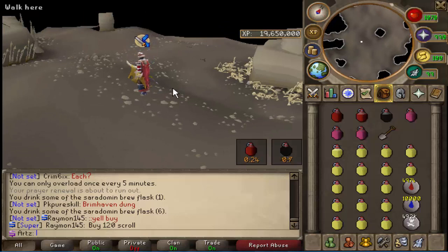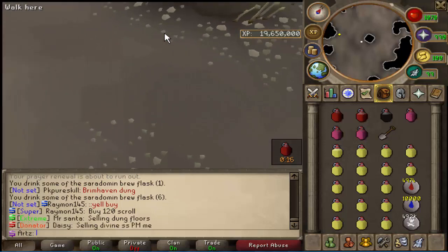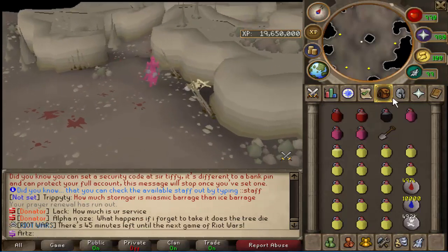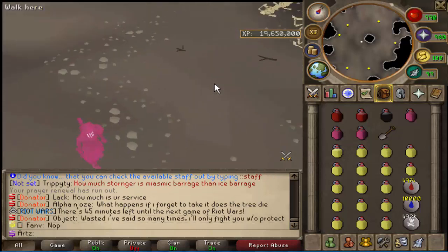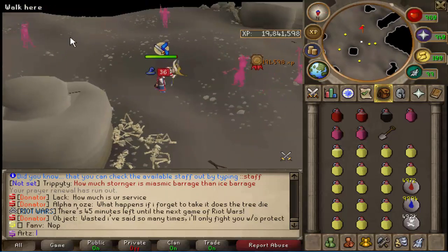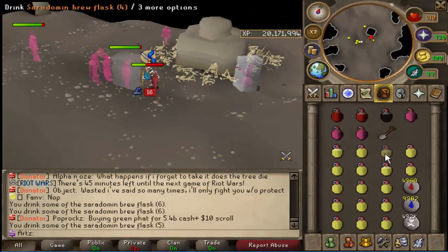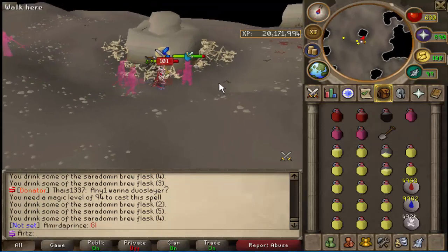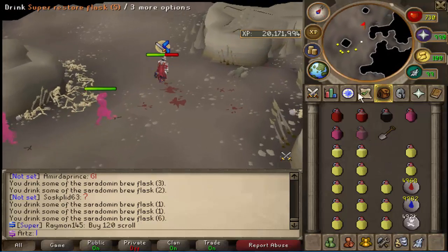Especially the Ahrim's top, Ahrim's bottom, all the Dharok's pieces — if you get one of those, you're making bank. A nice animation spawns all the brothers in. This would be better with a divine but we're going to give it a shot anyway — we're in basically max gear so I don't think we'll have any trouble. We need to kill Karil first — oh god, we're going to die.